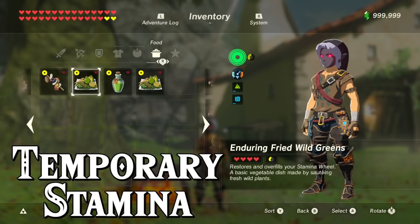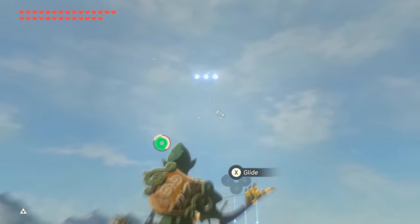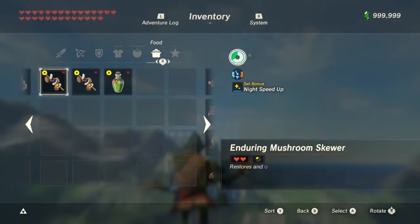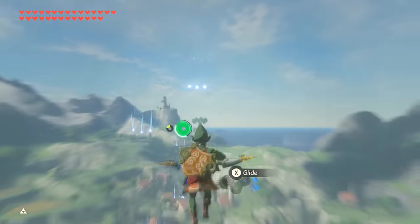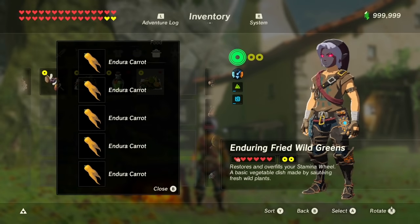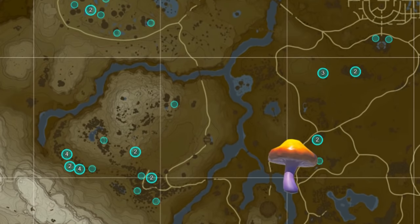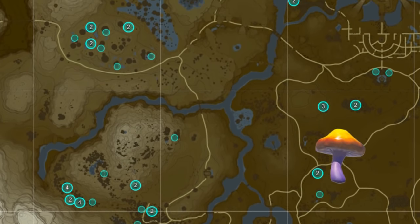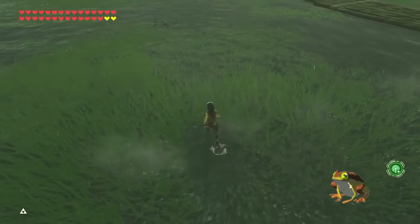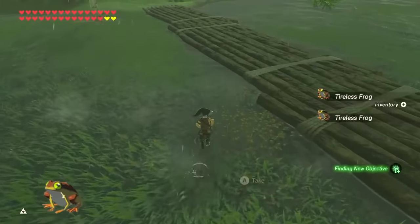For temporary stamina, you need to use Endura carrots, Endura shrooms, or tireless frogs. If you want to refill your permanent stamina, it doesn't matter which you use. If you want full two wheels of temporary stamina, you'll need five Endura carrots — get them at the fairy fountain or at Satori Mountain. Endura shrooms are found south of Satori or around the Thundra Plateau. Tireless frogs can be found at any wetland during the rain. It's better to just cook one at a time and constantly refill your permanent stamina when needed.